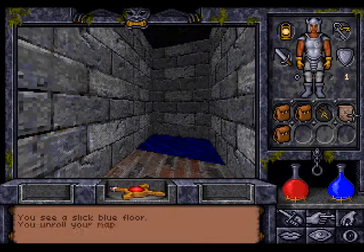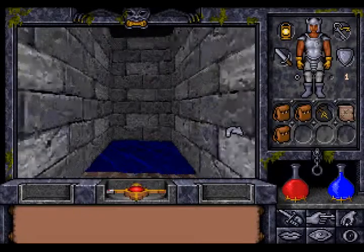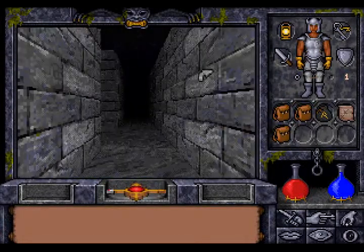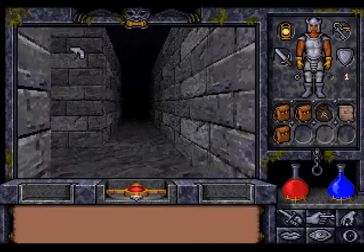A slick blue floor. That is to the west — east. So if you step on that, you get teleported. So let's say this is R. And this is R. So where do we go now?